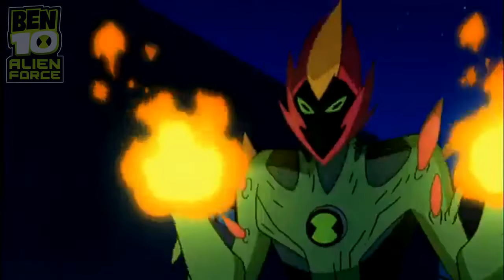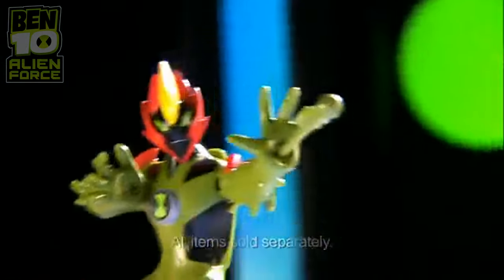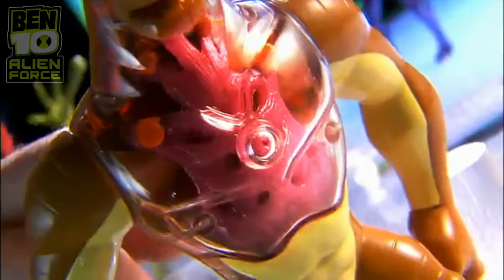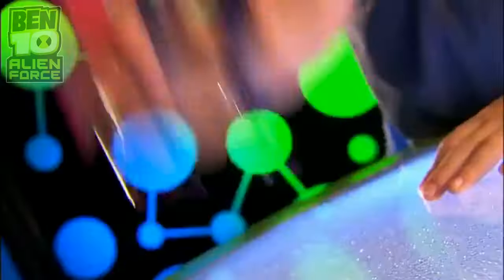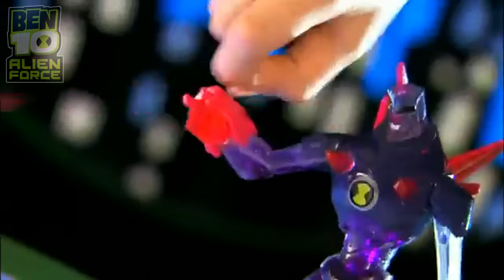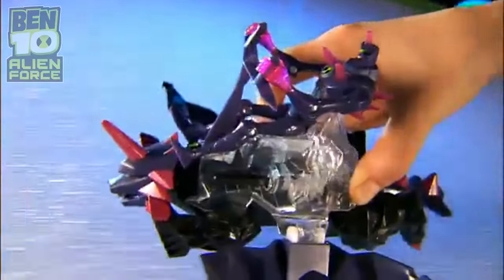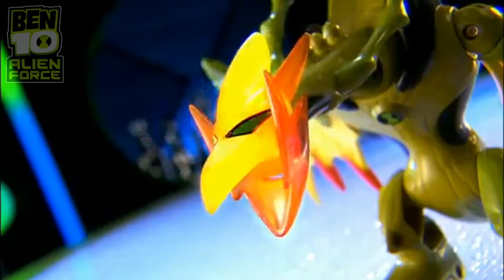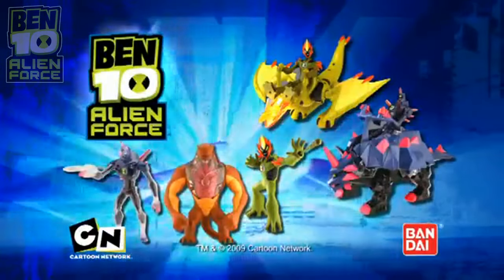It's the Ben 10 Alien Force DNA Alien Heroes! Swamp Fire — add powder, water, then shoot Swamp Slime! Humongousaur flexes muscles or raises arms for bite mode. Chroma Stone — create a power surge and fire missiles! Get ready for Chroma Stone's Alien Creature with battle mode and energy beams, and Swamp Fire with amazing light. Then transform into a flying dragon! Go full force with Alien Force DNA Alien Heroes and Alien Creatures, from Bandai.